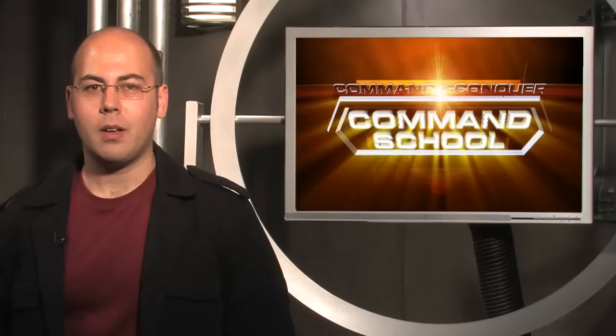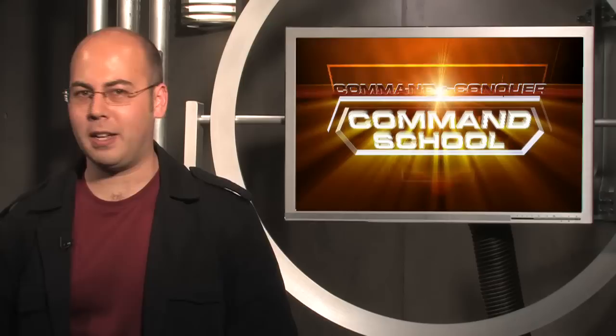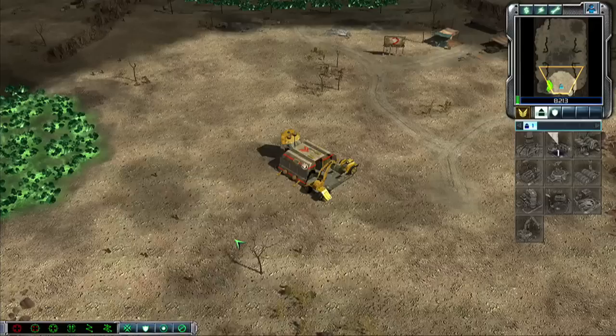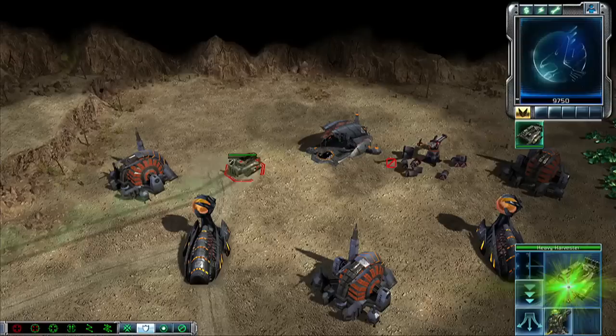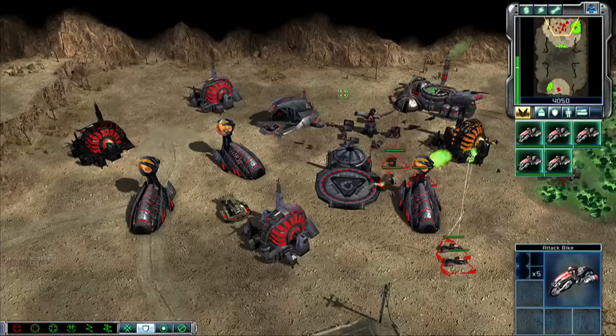Here's a very gutsy strategy from The Betrayal for the Steel Talons. Heavy harvesters have a garrison spot and GDI con yards give an engineer when sold. Build a refinery, sell your con yard, and load the engineer into your harvester. Sneak him into the side of your enemy's base and go for his con yard. You'll either win or lose in about 30 seconds of play time — not a strategy for the faint of heart.